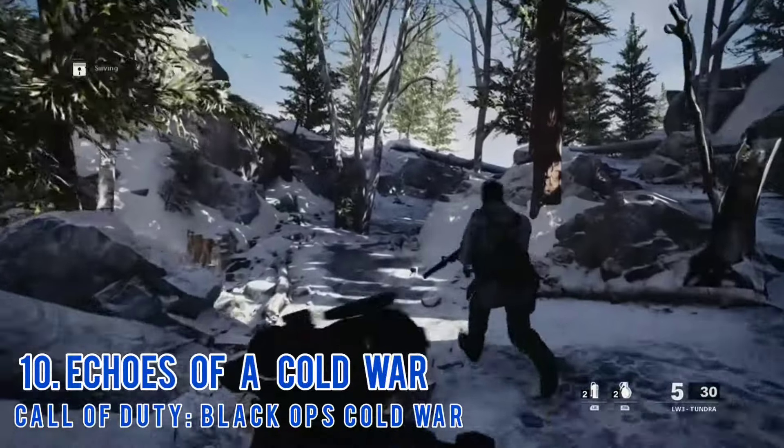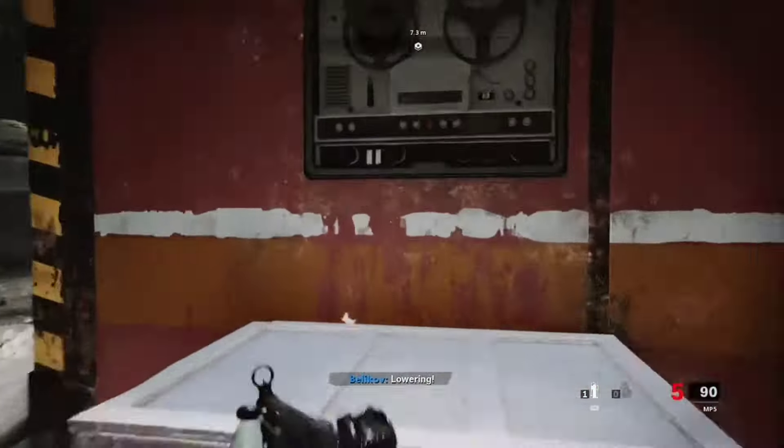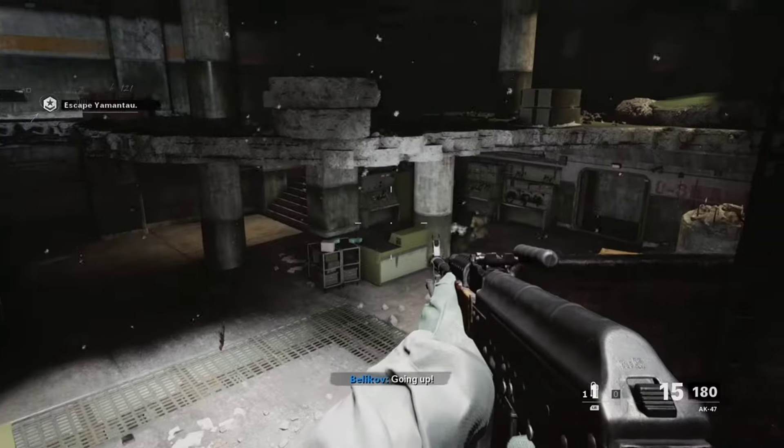Number 10: Echoes of a Cold War. Most of this mission is pretty easy, but the ending is the part that gets hard. You have to escape Mount Yamantel by getting on a crate that gets carried by a helicopter. There is limited cover and you can die in one hit. There is no checkpoint in this part, so if you die, you have to do the escape section again, which can get tedious.